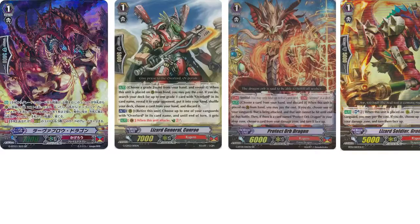Grade ones: 4 stride enabler, because you need to stride — if you can't stride, you lose. 4 Conro, because Conro checks out and turns any grade 3s into Overlords. It also countercharges, so it lets you countercharge 4 if you want — it's kind of good. 4 Protect Orb, because it's a Flame Dragon perfect guard that unflips.